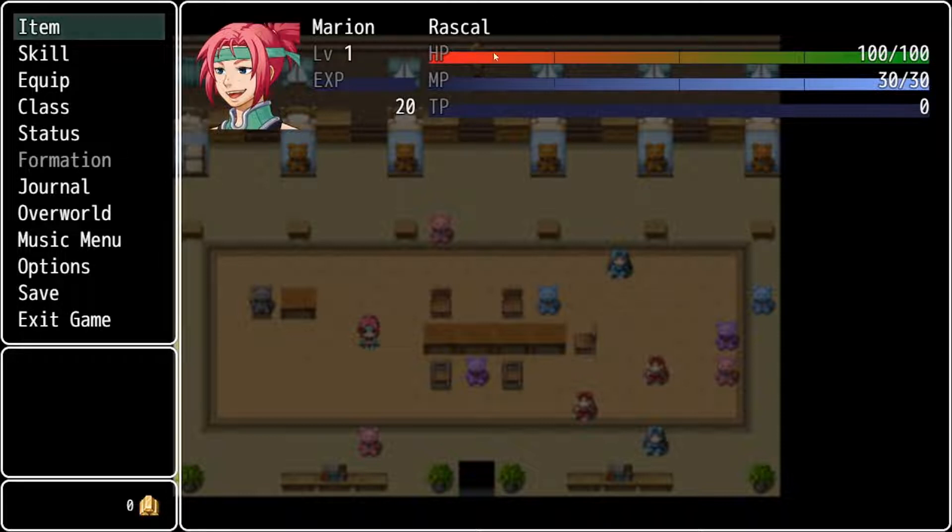Her default class is Rascal. She starts with 100 hit points, 30 magic points, and the TP bar — the technical points bar. These are essentially things that you'll gain during battle for a variety of different reasons. Once you hit 100 technical points, she can use one of her best attacks. It's similar to a Final Fantasy limit break or overdrive meter.